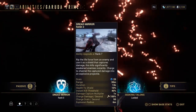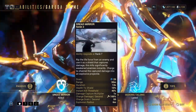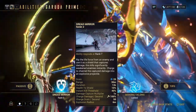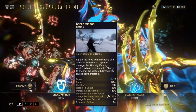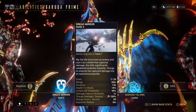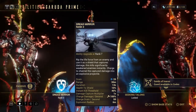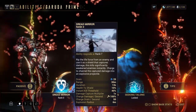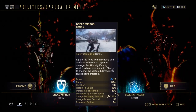Hadretic Mirrors — you rip the life force from an enemy and use it as a shield that captures damage. This kills significantly and weakens the enemy's system. Charge to channel the captured damage into explosive projectiles. It's got a decent 25 energy drain, with a 30-meter range, though its duration is a little short at 13 seconds. The health-to-shields and the explosive rating are a little bit short.